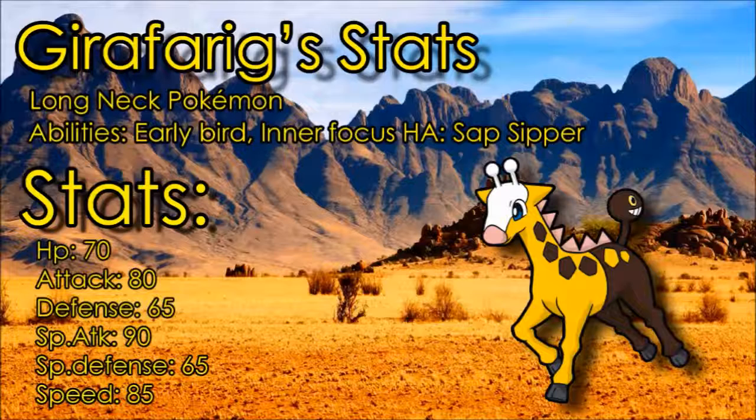It has an 80 Attack stat which is decent but not really good — you can't reliably KO things with that. Most walls have an 80 Attack stat and that's just not really good. Its 90 Special Attack is its best stat, but it's still not amazing. It would be great if Girafarig had just a bit more Special Attack. It just lacks on all sides — not enough bulk, not enough speed, not enough power. It's just one of those Pokemon that deserves something more.